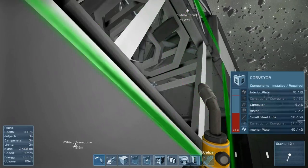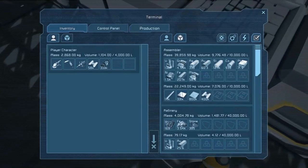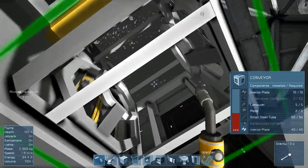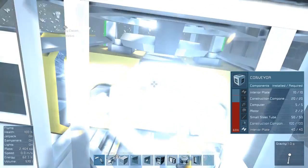Let's see what I need. I need construction components. We always need a lot of those, right? Oh, we already have them. Never mind. So let's go ahead and finish this up. I added another reactor to the back room, the power room.